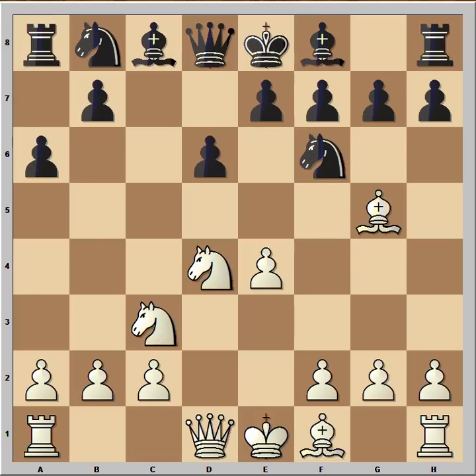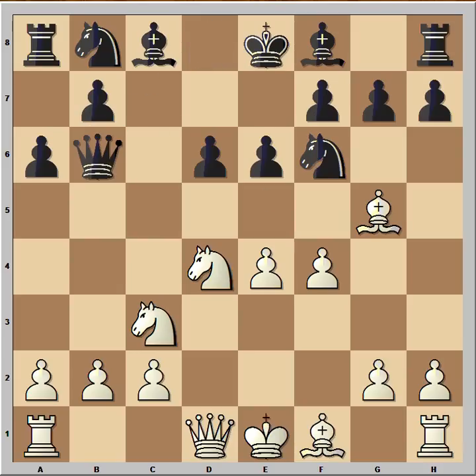Bishop to g5. Bishop to e3 is the most popular move, but nothing wrong with bishop to g5 though. e6, f4, and now queen to b6. The queen is attacking the pawn on b2, and this is known as the poisoned pawn variation.